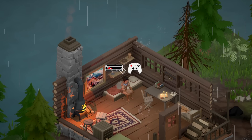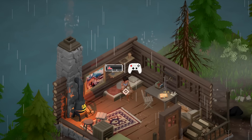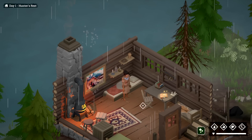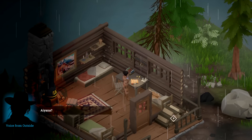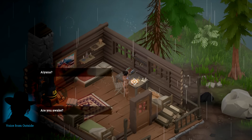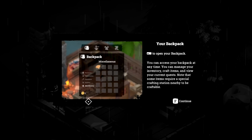You can use a keyboard or a controller, which is fantastic. It looks like we're going to be able to move around — WASD, there we go. Day one, Hunter's Rest — looks like we have ourselves a backpack. We end up at Lumberjack Settlement. She left her mother behind, and now we're awake. We'll pick up our backpack. You can open your backpack at any time to manage your inventory and craft — current quests are also in there. Some items require special crafting stations nearby to be craftable.